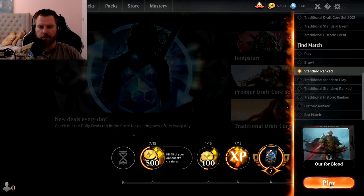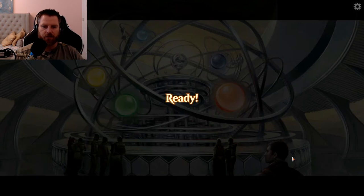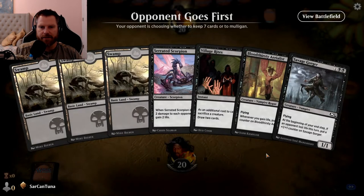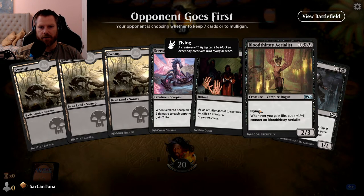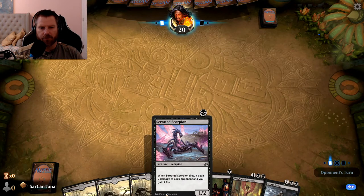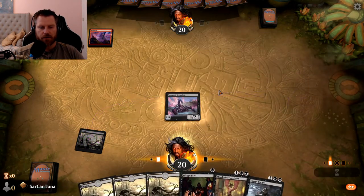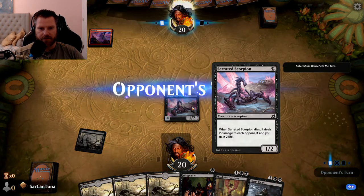Here we go — Out for Blood, standard ranked. The reason I'm playing ranked is to give a realistic presentation of what the deck actually does against real players with real decks who are also trying to win. Pretty good starting hand — a Scorpion, an Aerialist, and a Gorger all at once. The logic here: third turn I'll drop a Gorger and hang on to my Scorpion. Shocks are in play, Goblins are in play. He might not want to kill the Scorpion because of the damage it'll do.